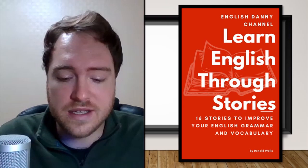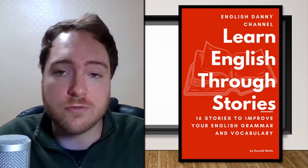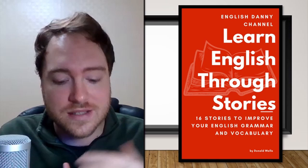Hey guys, we have some great news. We have a new book available called Learn English Through Stories. You can find the link to this ebook down in the description. In this book you'll learn English through stories just like native speakers do. This book is for English language learners who are interested in learning English in a natural and interesting way. Each story has specially placed English grammar and vocabulary to help you improve your English. Each of the 16 stories in this book is written in three different difficulty levels: Basic English, Intermediate English, and Advanced English. If that sounds interesting to you, just click the link in the description.